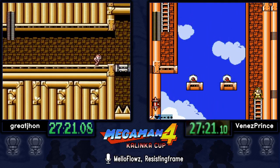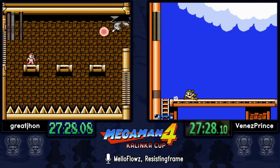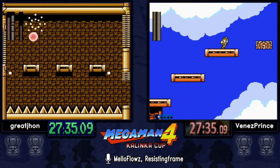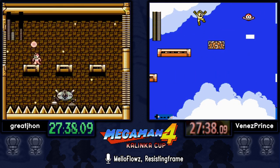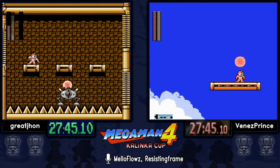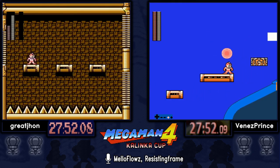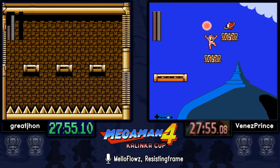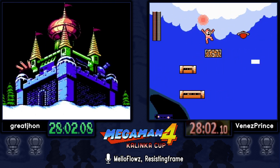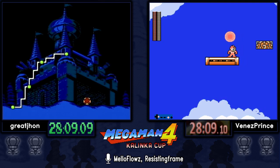That's a scary jump that Great John did — I've never seen people go for that. There is a way to use the charged shot above your head to hit these cockroaches faster and also use less ammo, but Great John did it really safe by staying on the first platform. He might pick up ammo.